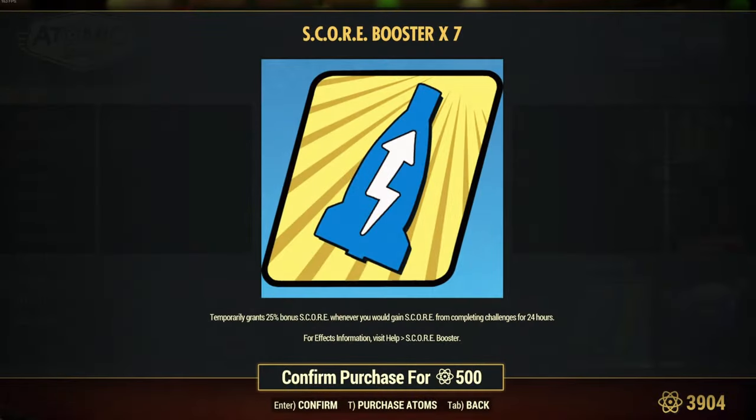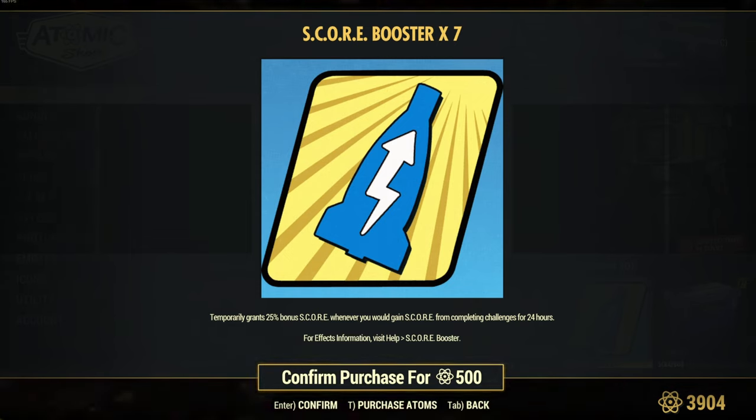Now remember, the Atomic Shop will have these Score Boosters for sale, but since you can earn up to five this season if you have Fallout First — four if you don't — just by leveling up your scoreboard, personally I would not suggest buying any of these unless you're one of those vault dwellers that just does not have the time and you need that extra 25% boost to help finish out your scoreboard.